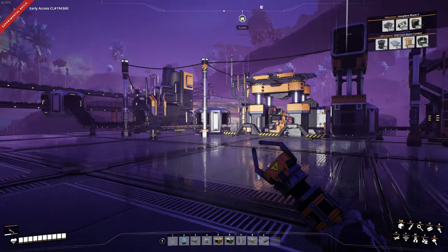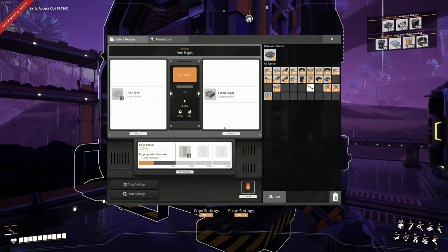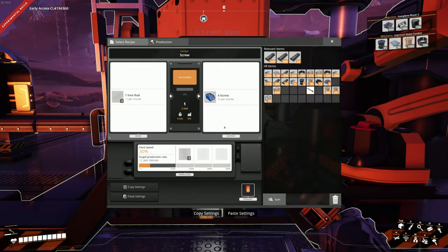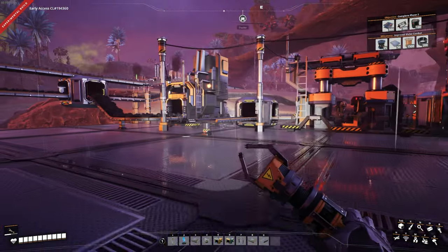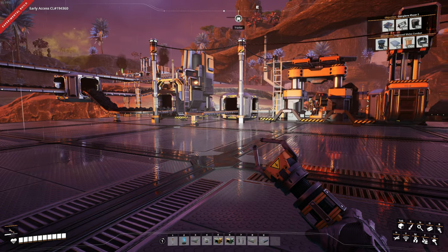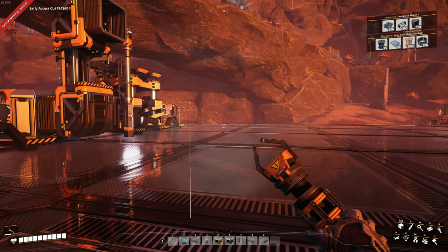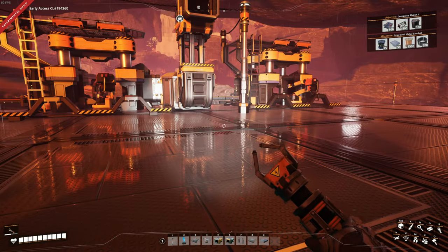So what I've got set up here so far - may as well catch you up - this will produce all of the iron ingots that we need. This one over here is going to produce iron rods, which then needs to be split off to another machine and then split into here to make screws to go off into another machine. That's how far I've gotten. Now I need to make a couple more - an assembler and one more constructor making iron plates.